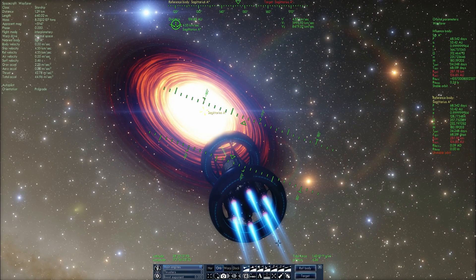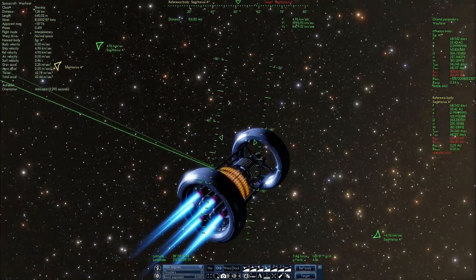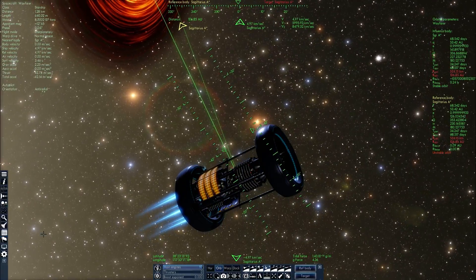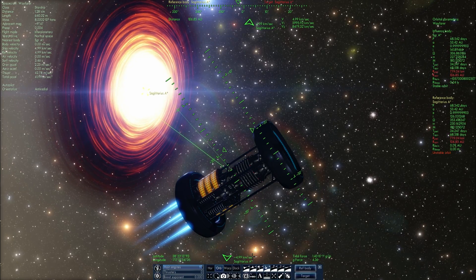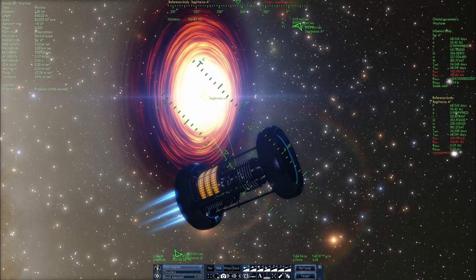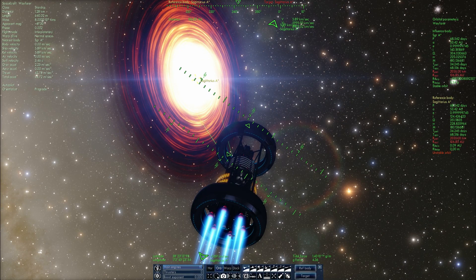One of the faster ways of doing it is to click this button here for anti-radial and blast your engines anti-radially away from the black hole — this will actually make the periapsis jump dramatically. As soon as you like the number — I'm going to stop at about a thousand kilometers — I'll return back to prograde so that we can establish a more stable orbit, because we need to increase our speed to be able to orbit this black hole without crashing into it.